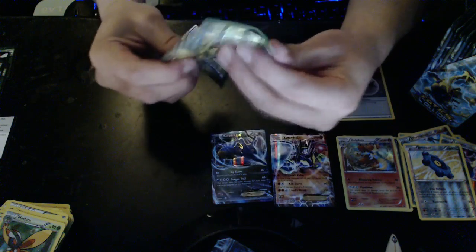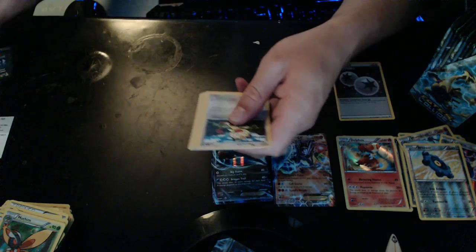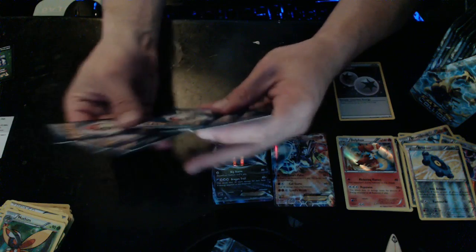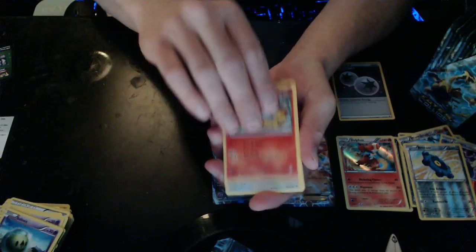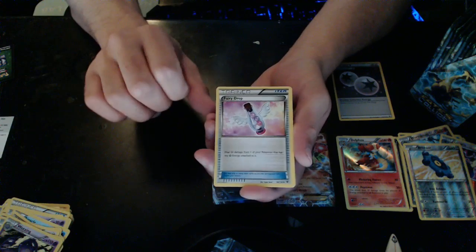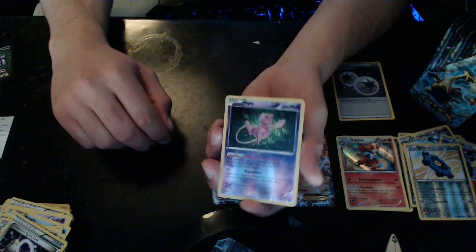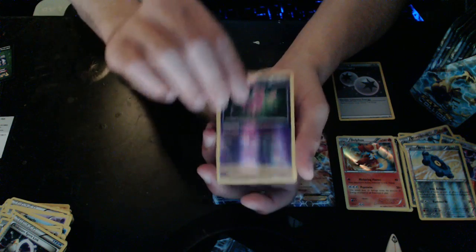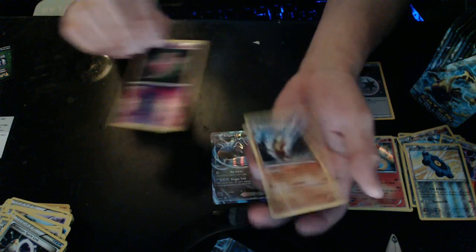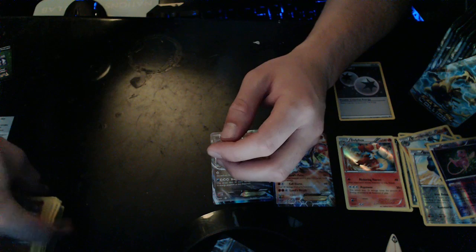I'm so scared to ruin the cards. Green code card, three from the back — boom! I think I'm understanding how to do this now. Meowth, Snivy, Solaceon, Fennekin, Whismur, Wheezing, Fairy Drop, Alakazam Spirit Link — oh, we got Mew Reverse Hollow! Yes! And we got a Marowak Rare.